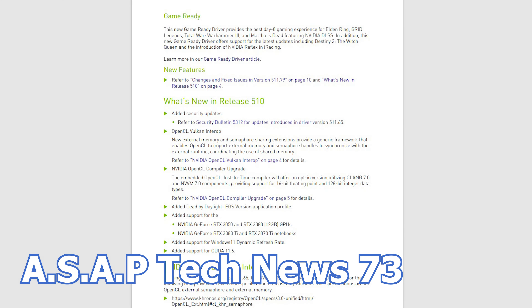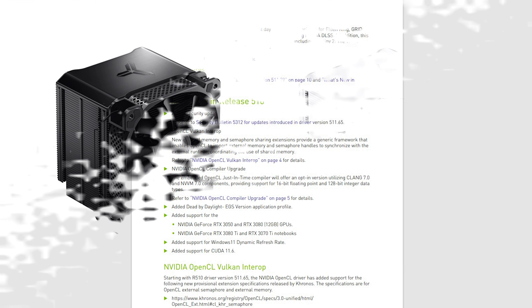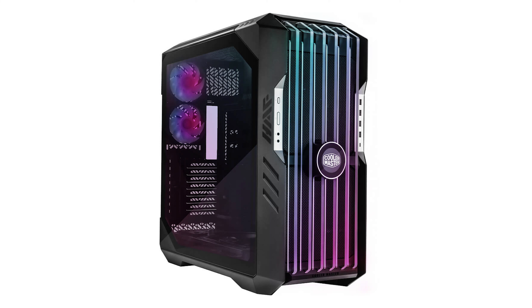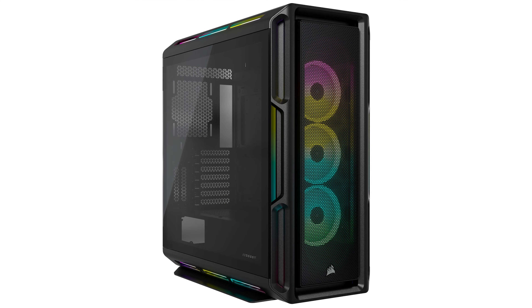In episode 73 of the ASAP Tech News, we talk about the latest NVIDIA graphics card drivers, Jonsbo has a new air CPU cooler, Cooler Master has a new HAF case, and Corsair launches the all-new 5000T RGB mid-tower case.